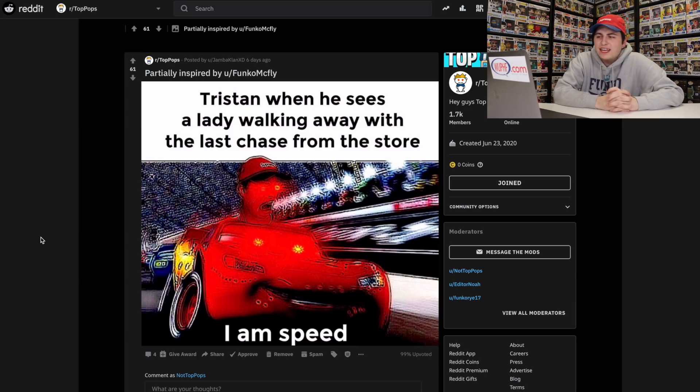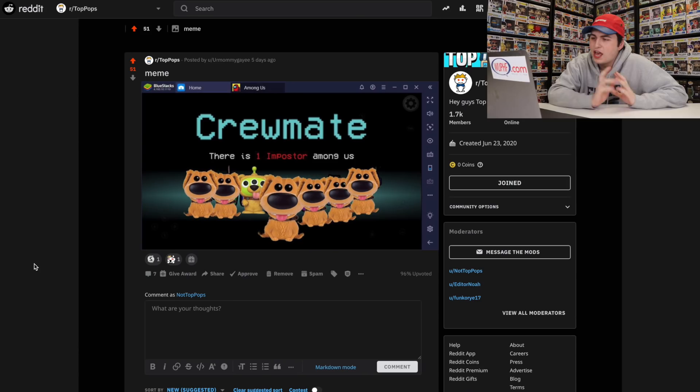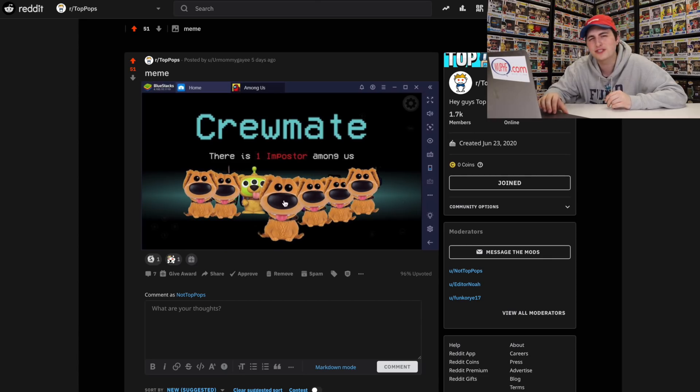Tristan, when he sees a lady walking with the last chase from the store — I am speed. I'm just gonna leave this one here. I mean, I didn't hit the lady. You guys know that. Gotta go fast. Tristan's face, though. Ha ha ha. She had to come in. I didn't hit a lady. There's one imposter among us. This one's pretty funny. Green kind of sus. Green was not the imposter. Hmm. I don't know. Green looks a little suspicious here.